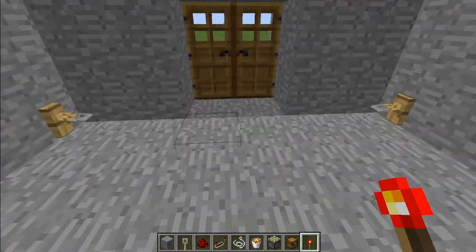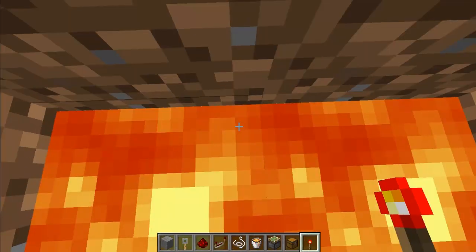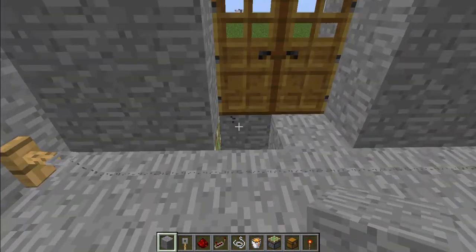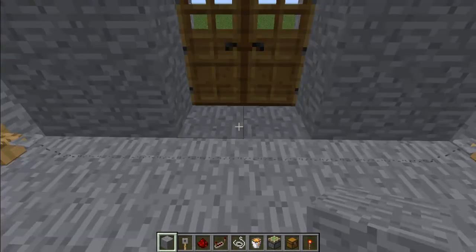So how it's going to work is they're going to walk over the tripwire, and that's going to open for a split second and they will fall directly into the lava pit below. If I show you what it looks like from above, it only opens for a split second, but that is all it takes to drop someone into lava.